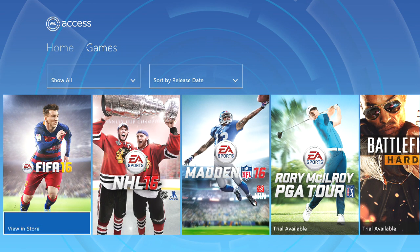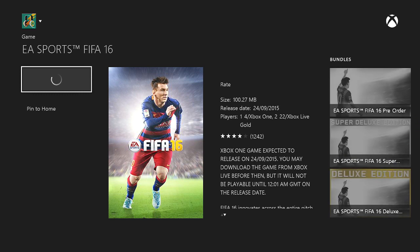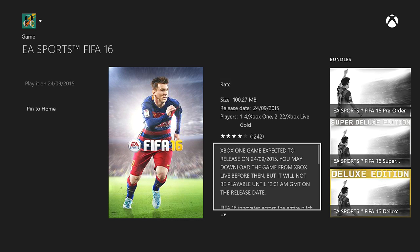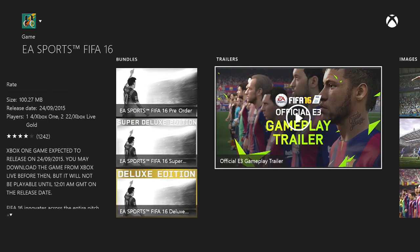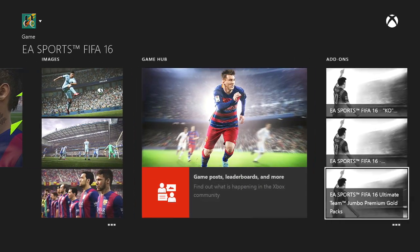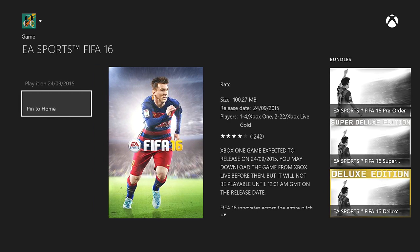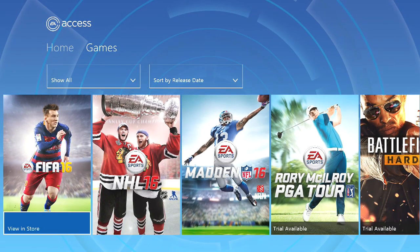For £4 you get about 6 hours of gameplay, which isn't the best, but for £4 it's not too bad. You can just make another account, pay another £4, and do the exact same thing. Make sure you turn off auto-renewal otherwise it will keep renewing. You go over to the vault, click FIFA 16, download it, and you'll be able to play it a week early. If your time runs out you can keep doing it on different accounts and transfer the coins or whatever you have on that specific account. That's basically how it works — it's very simple.